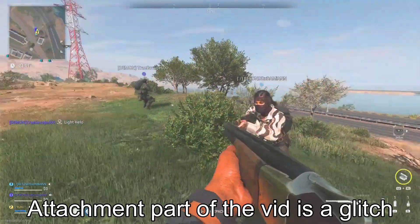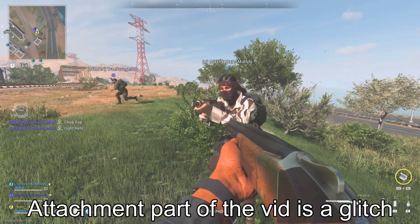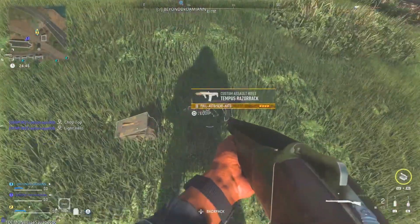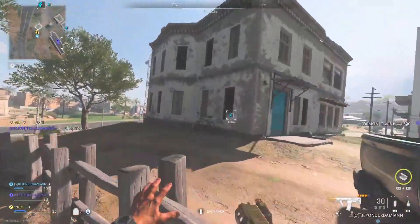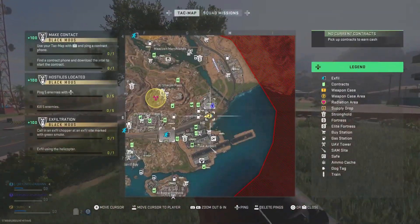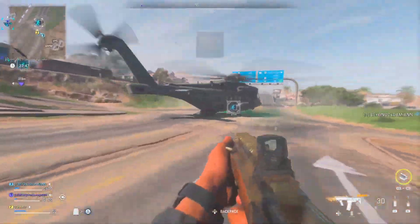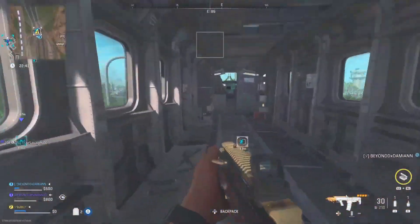The only way to unlock DLC weapons instantly right now is by doing the DMZ method. If you want a glitch to unlock DLC weapons instantly solo, let me know down below. For this method, you will need another person who has the DLC weapon that you want. If you need people to do this with, go join my Discord down below in the description - people are always helping other players get weapons, so you can trade and talk in there.